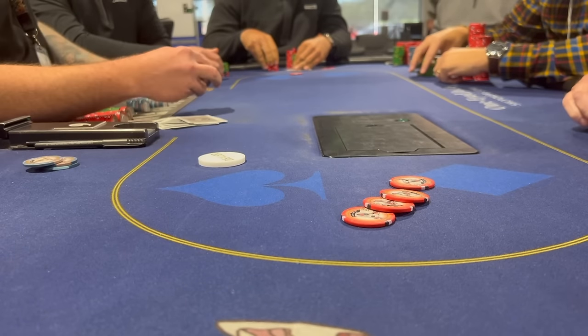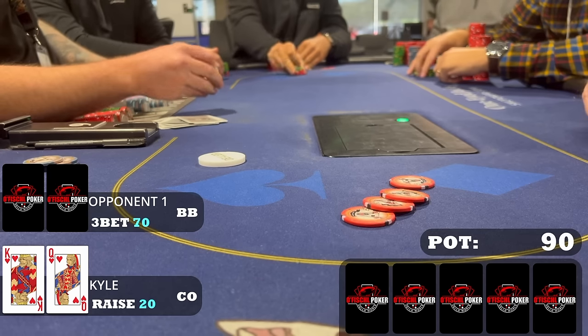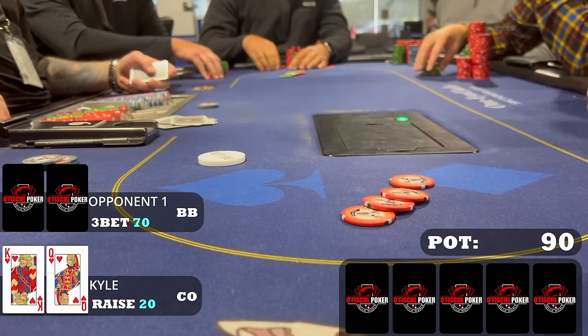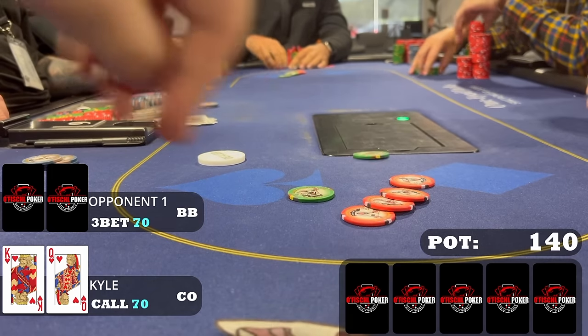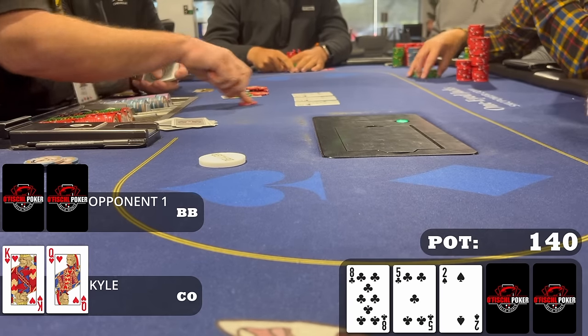First hand of note, we go straight to the 2-5 table this day and we are greeted with King Queen of Hearts from the cutoff. When it folds to me, I make it $20. It folds all the way to the big blind who 3-bets to $70. I think 4-betting is kind of an overplay. We get to play in position. Our hand's not phenomenal, but it's definitely not worth folding, so I make the call. We end up going heads up to a flop of 8-5 deuce with two clubs.